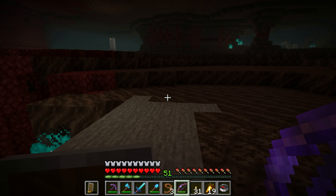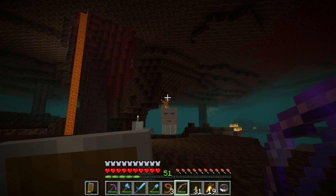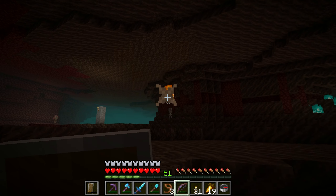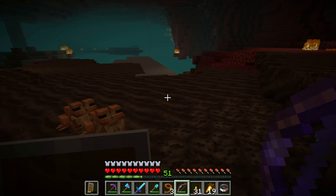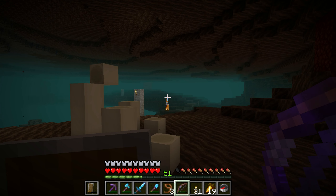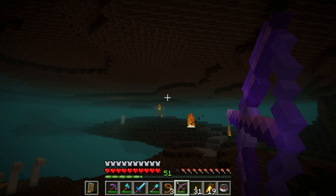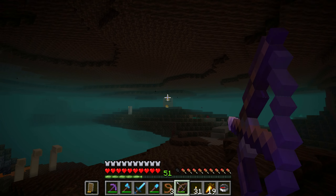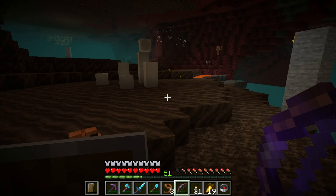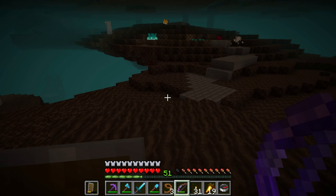I don't know how the frogs will interact with soul sand — it may stop them from jumping. That explosion wasn't good, but the frogs seem to have made it out safe. I'm taking care of these skeletons in advance because a stray arrow might fly past and hit one of our frogs. We have a ghast attack — ghasts from all angles — this is chaos — but we still have our frogs.